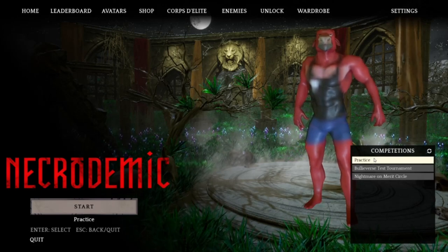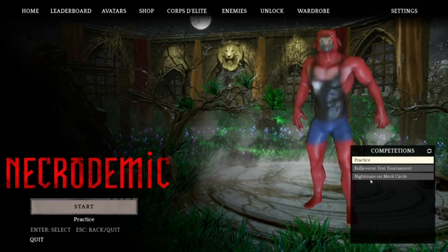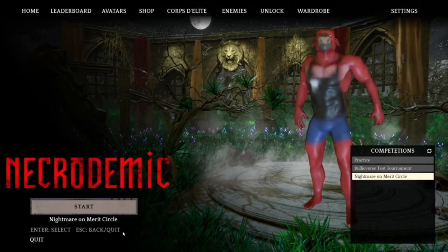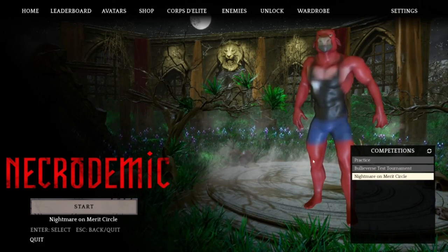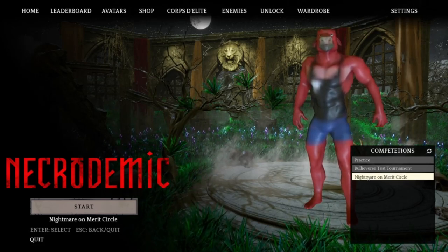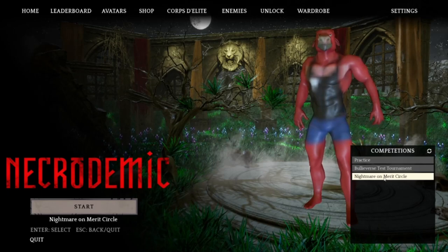If you want to practice, make sure you press practice. Practice will show up on the bottom left under the start button. However, if you want to participate in the tournament, like the ongoing Nightmare on Merit Circle, make sure you click it, make sure your score is counted, and make sure it's under the start button. If you want your score to count for the tournament — I cannot stress this enough — it must be in the correct panel. If you do a nice run on practice, it's not going to count. It has to be selected in the tournament so your score is counted.